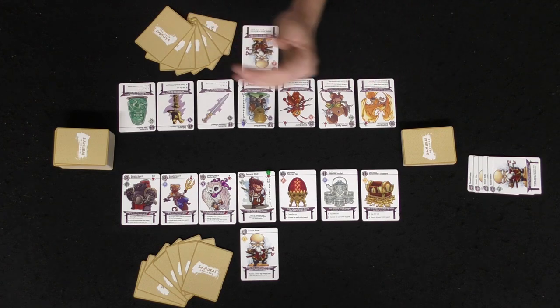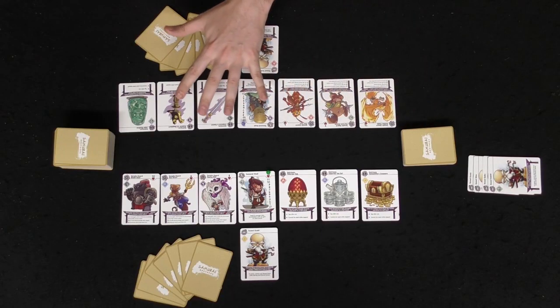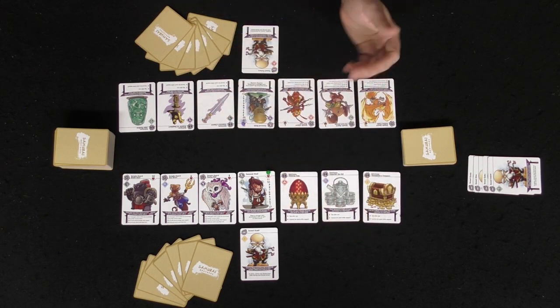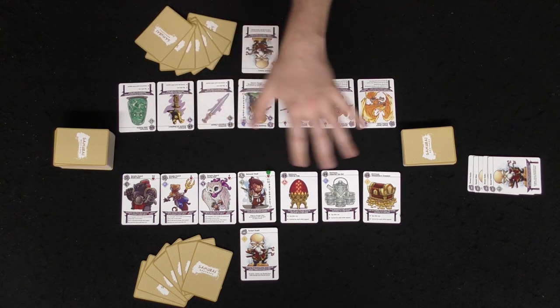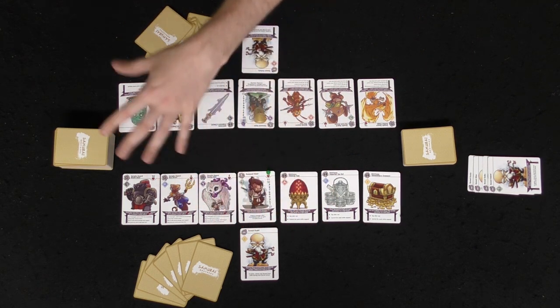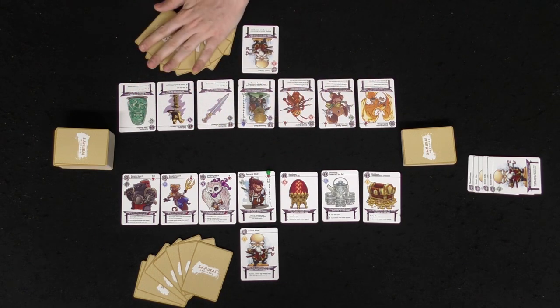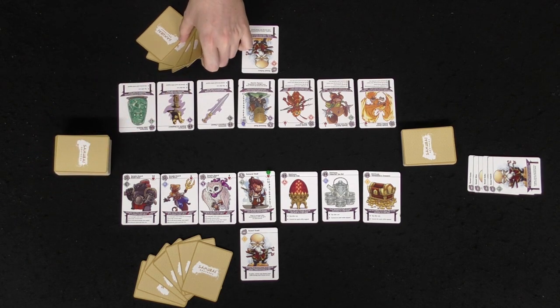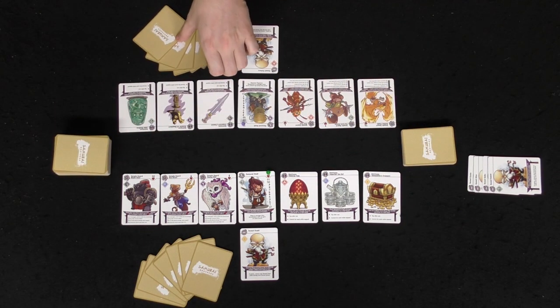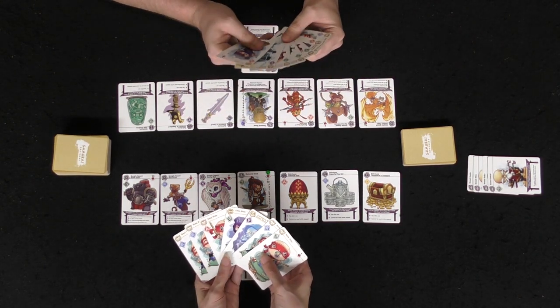There are two ways to win: either defeat all the samurai or gather all of the heirlooms. If one player gathers all three heirlooms, that's a win. If a player simply defeats another player, they gain things from that player and become the last samurai standing. We have our seven cards each drawn from the ninja deck — make sure you shuffle both decks before starting.